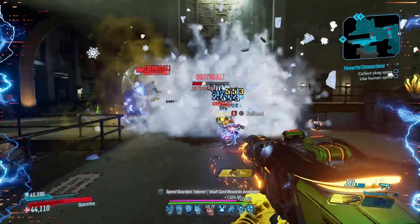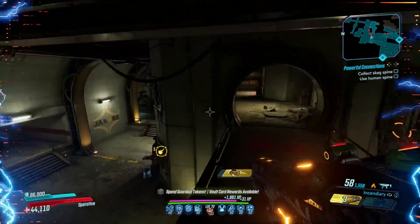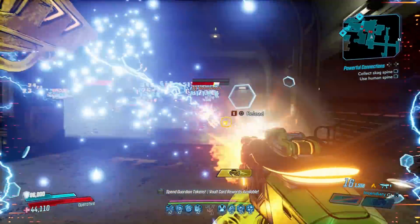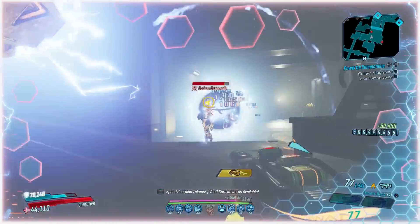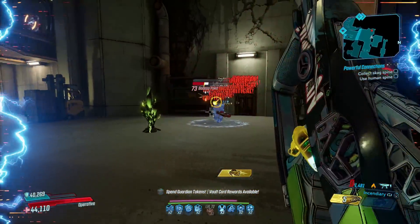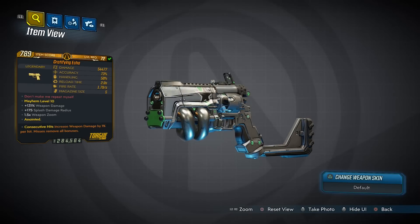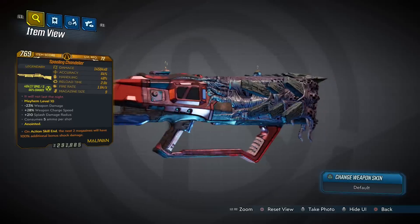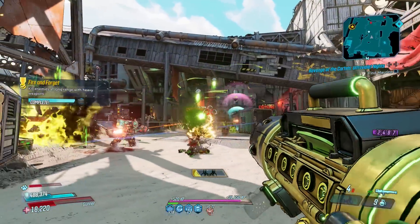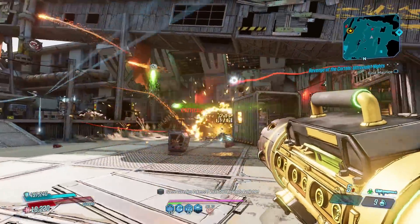It seemed like every week after the final phase had been completed they would buff a select set of weapons, then another batch the next week, and another the week after. This was Gearbox essentially transferring weapons from the Mayhem 1.0 basket to the Mayhem 2.0 basket, and it took over a year to complete. Mayhem 2.0 launched on April 23rd, 2020, and the last batch of targeted weapon buffs came out on August 5th, 2021 — over 15 months later. They buffed the Echo, Embrace the Pain, The Hive, Vosk's Deathgrip, and The Chandelier — 80% of these were around when Mayhem 2.0 launched and it took over a year for them to reach their new Mayhem 2.0 state.